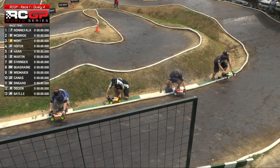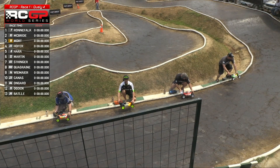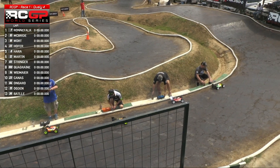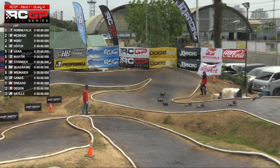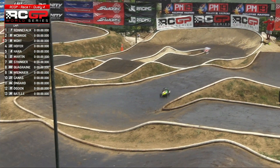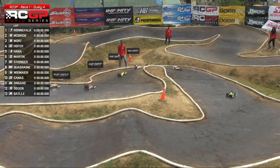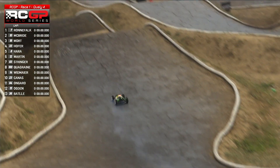Down they go, cars slowly going down. Aaron Stringer in the 93 on the last row. And it's a really clean start for qualifying race four in RCGP. Ronefout makes the break and already pulls a little distance. Cole Ogden's had an issue at the back and has been left at the back, so Cole Ogden has not had a good start.